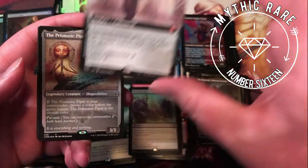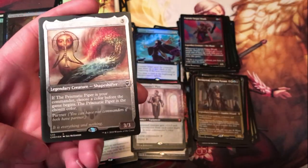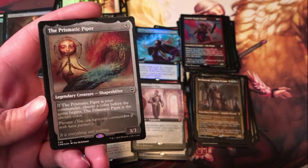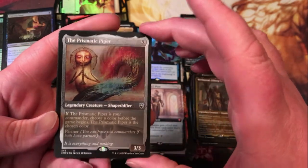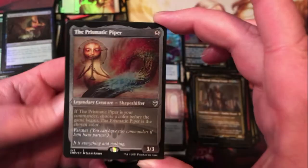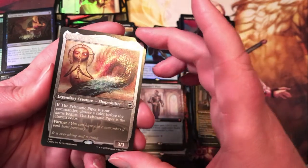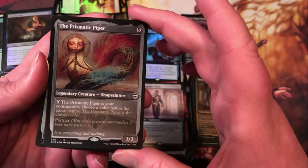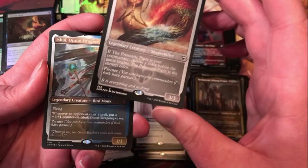Diminishing returns as you add colors, but definitely a solid card. There it is — the etched foil version of Prismatic Piper. I guess I brought this on myself when I called out the regular foil of Prismatic Piper for seeming kind of pointless — they just had to one-up me and give me the etched foil. Is this the only common etched? I feel like everything else has been at least an uncommon — just a weird decision, but what do I know.